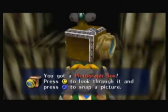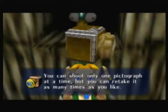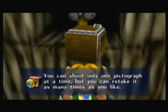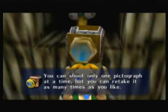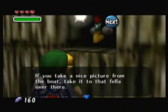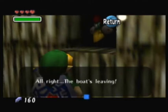Press C to look through it and A to snap a picture. You can shoot only one pictograph at a time, but you can retake it as many times as you like. The pictograph was in Wind Waker, but this is where it all started. You don't use it as much here — only like once. If you take a nice picture from the boat, take it to that filler over there. Oh right, the boat's leaving.